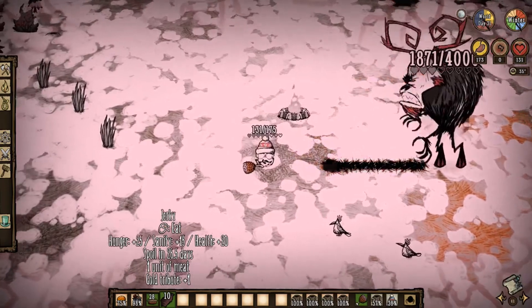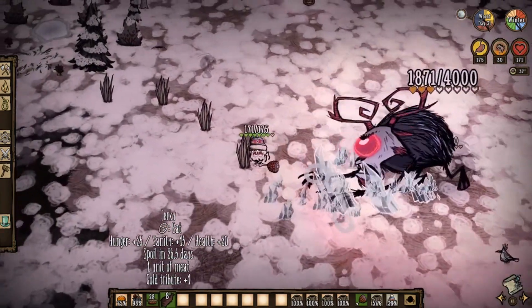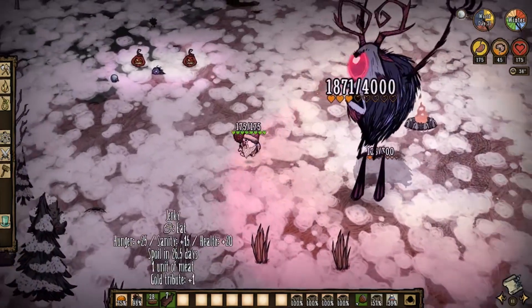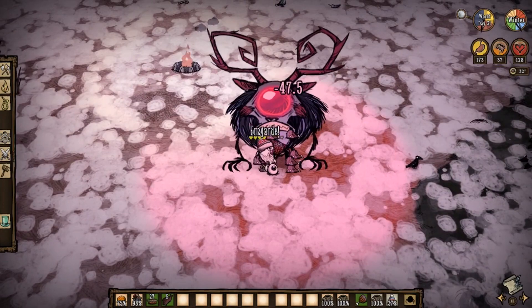The Feastclops stalks the night, now shooting lasers out of his eye. But he does give off a cool red glow now too. Take him down and get your adornment, plus a little something extra.